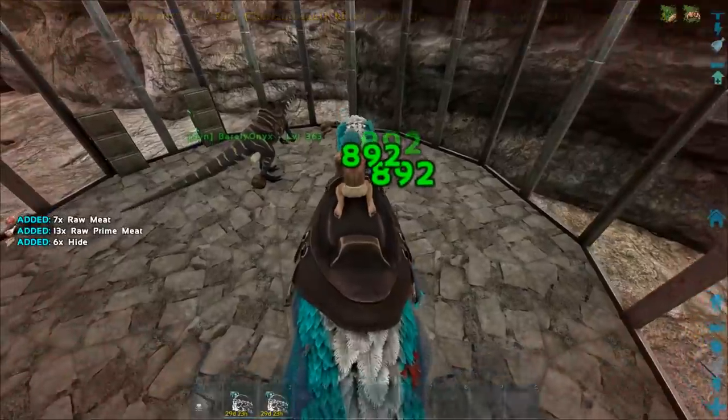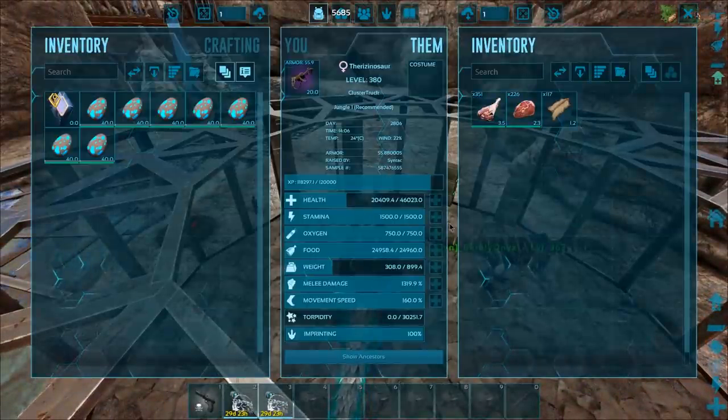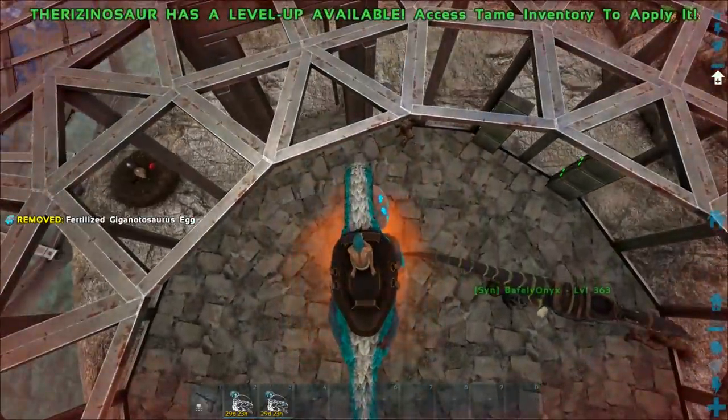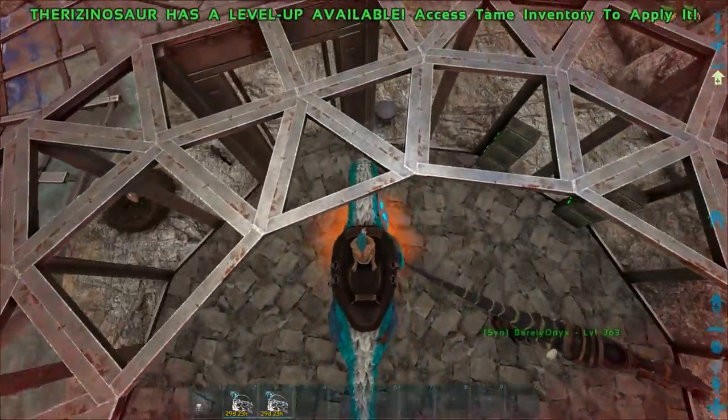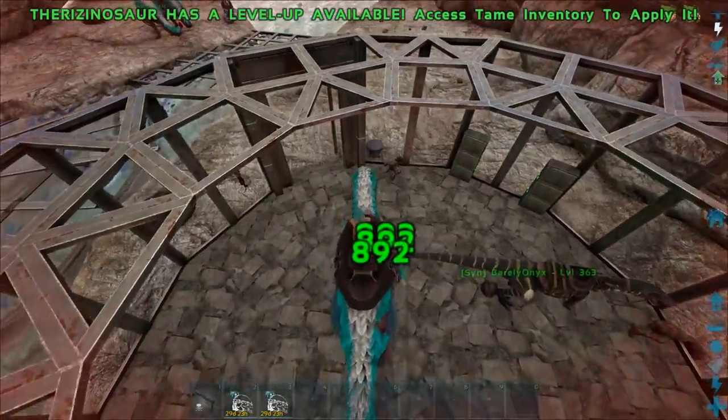That is not mate boosted, by the way — that's another thing to note. Not mate boosted and we're doing like 800 and something. Let's get another level here — okay, 892. Should I go up to 50k health? I feel like that might be way too much. A good amount of health for these guys would probably be 40k, because I can give them veggie cakes which means they can heal pretty quick. So maybe 40k health and then pump everything into melee after that.